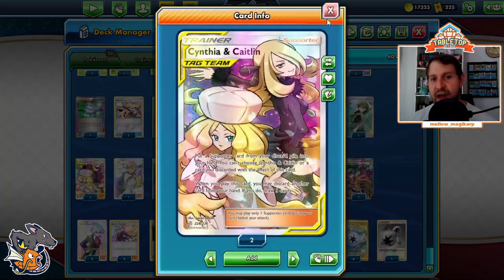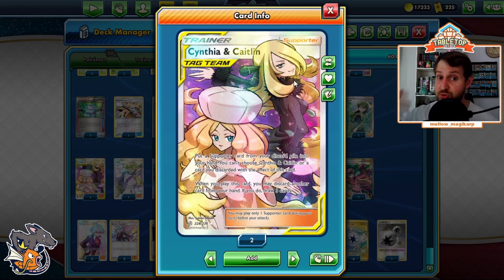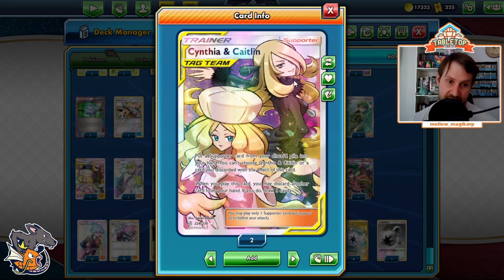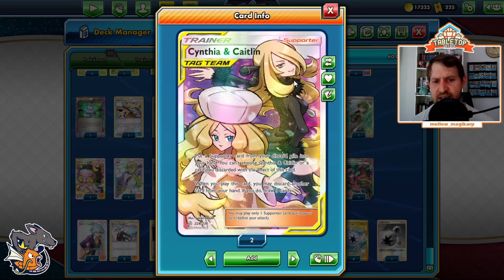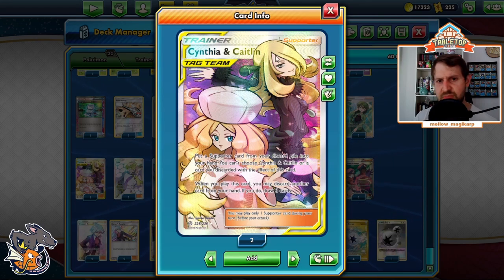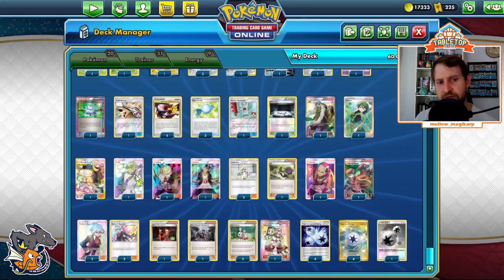Cynthia-Caitlin acts as a more consistent Lusamine. If you prize a Lusamine, it's essentially a third Lusamine to get back supporters — same with Dual Brains Magnezone. Cynthia-Caitlin gets back a supporter and draws three cards, which is nice. It can also discard cards from your hand, which can come in handy. Your opponent might N you and you don't have Stoutland set up to prevent the N. Getting rid of extra cards under item lock is good — you don't need Pokemon Communication or Rare Candy after a while, so just discard them with Cynthia-Caitlin.